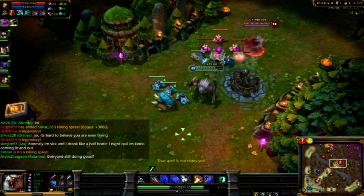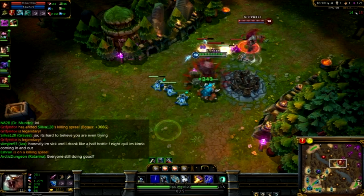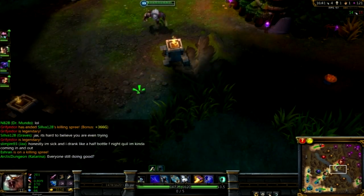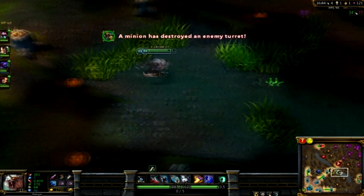The only thing that sucks about double-tapping Q is that you'll actually lose your major attack speed bonus, because it doubles. So instead of having that major attack speed bonus, you'll lose that, but you'll also get another hit out of your Q.